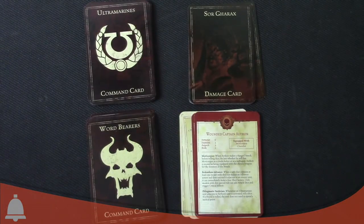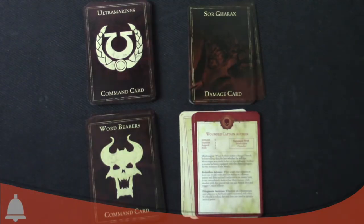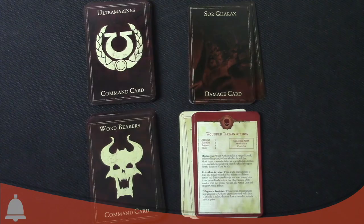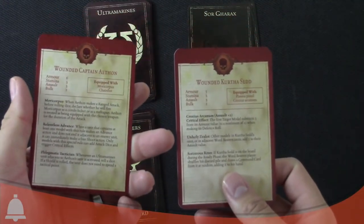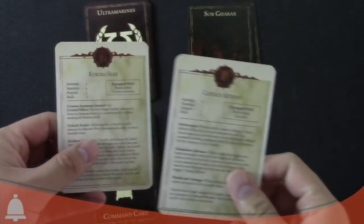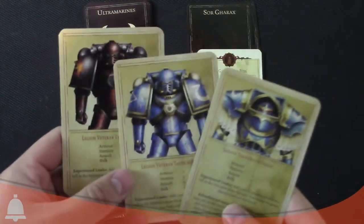Here are the four different card decks. Basically, you've got the Ultramarines command deck, the Word Bearers command deck, you've got Sol Garex - the Bull - his damage card deck, which is cool. We'll go over that in a second. And then we just have the different cards here for the two heroes. We've got Captain Atheon and Kurth Ased's cards. When they get wounded, you flip them over. They have their special rules and stuff like that. You get quick reference cards for the Bull - how to damage him, how he works - and then the unit cards for each one.